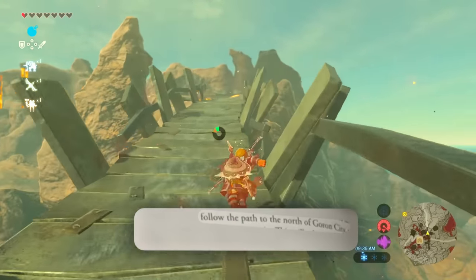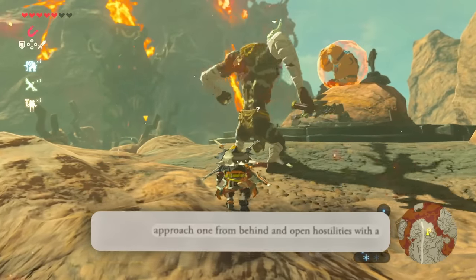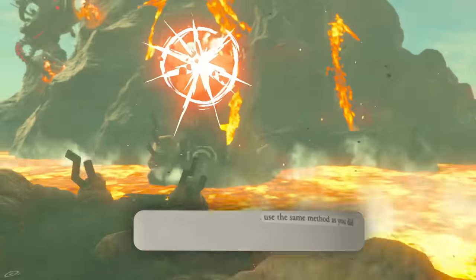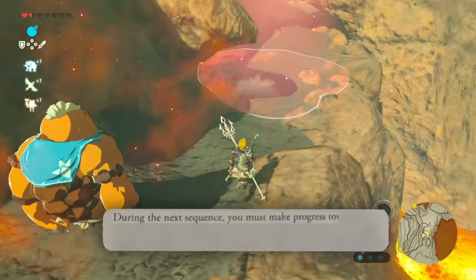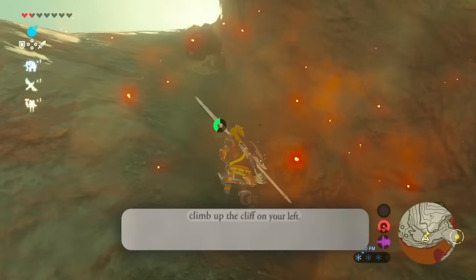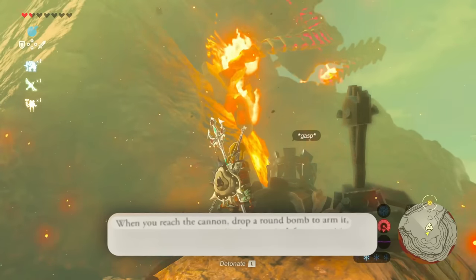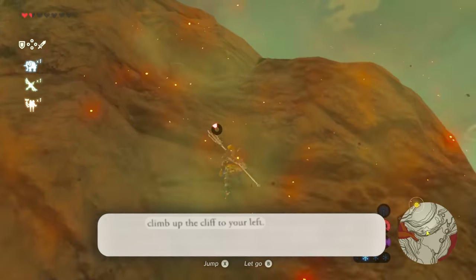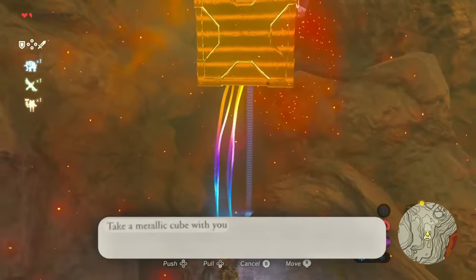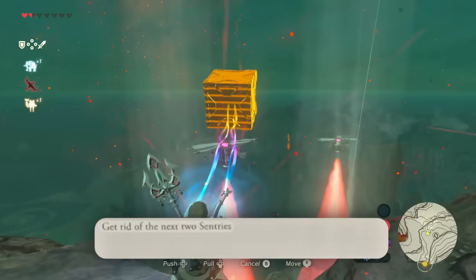Follow the path to the north of Goron City. You will find Yanobo again, and he is being attacked by moblins. Approach one from behind and open hostilities with a powerful sneak strike. After you beat the other one up, put him inside the cannon and use the same method as before. During the next sequence, you must make progress towards the summit without being spotted. Take shelter under the large rock that extends over a portion of the road. Climb up to the cliff on your left — you will find rock boulders at the top which you can push. Push a boulder to the side. When you reach the cannon, drop a round bomb. Climb up again, grab metallic cubes with Magnesis and do this twice. When you run into another cannon, proceed exactly as before. Get rid of the next two guys, then boom, boom, and boom.